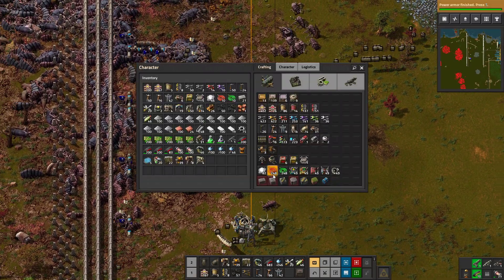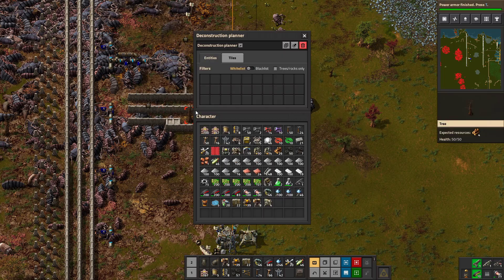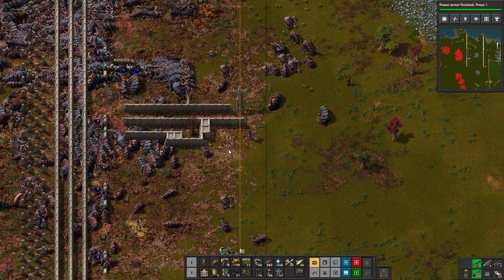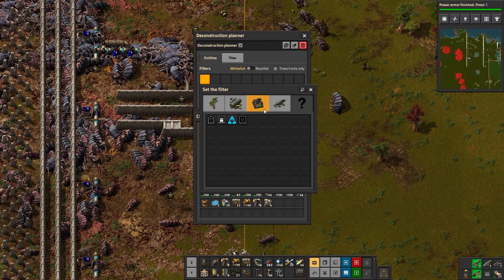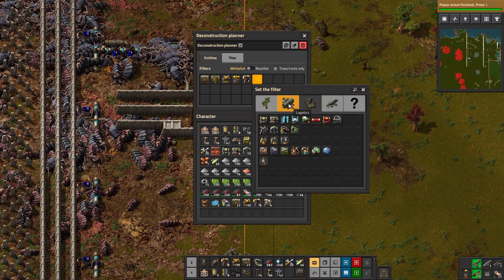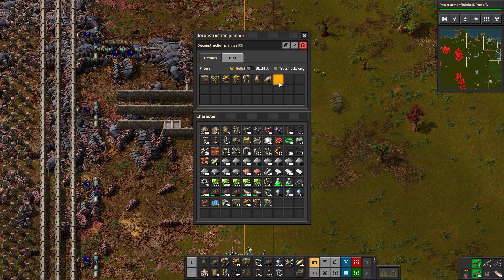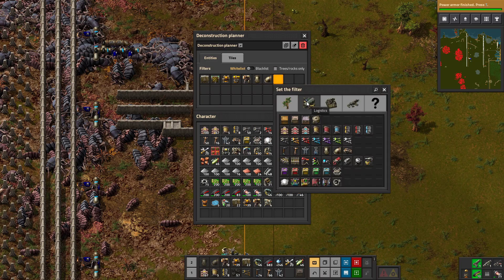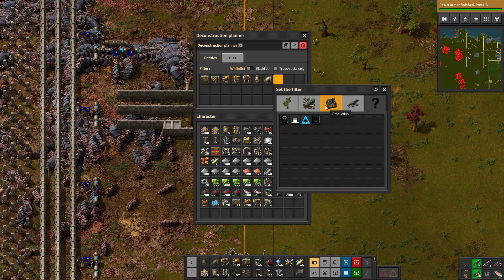Welcome everyone, I'm Drake Hawks and we're back doing some more Factorio in our Death World Season Five. You guys have requested this - I don't typically find it something I'd spend time on, but we'll do it anyway. Whitelist entities on a deconstructor: we can find the walls and say we can deconstruct those, and those, and these.